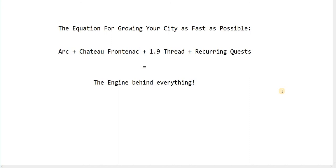This is mostly for new people, although I played the game for one year and was not aware of this equation. It's really for people who, looking at this equation, find things they do not recognize. So the equation is: the Arc — and I mean a high-level Arc, 80 or above — plus the Chateau Frontenac, plus an active 1.9 thread, plus recurring quest, equals the engine behind everything.